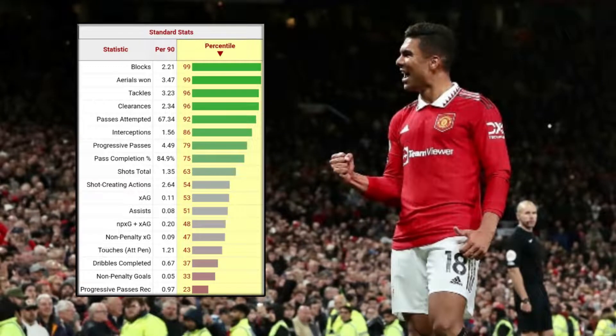As you can see from his FBref reports, the blocks per 90 average is 2 blocks per 90 — 99th percentile. Average is 3 per 90 — 99th percentile. These are the metrics you want your defensive midfielder to be averaging and performing in. From the green bars as you can see, he is performing progressive passes — an average of 4 progressive passes per match, 79th percentile, which is still very, very good. Pass completion at 84%, could be higher, but decent. This is the metrics of Casemiro.